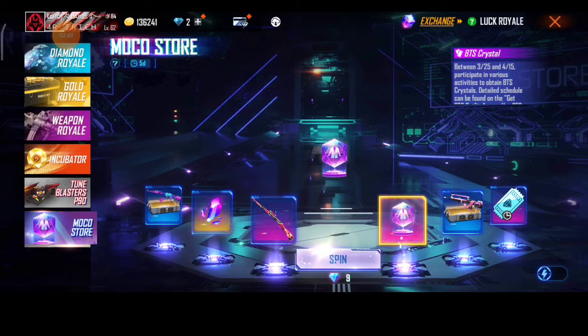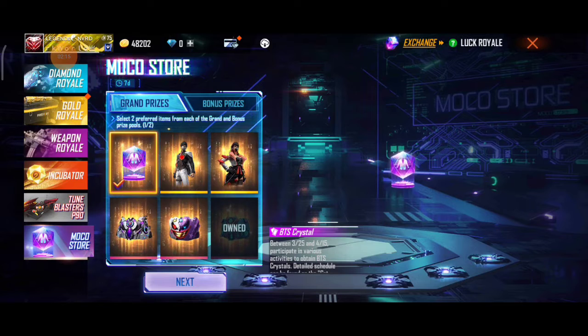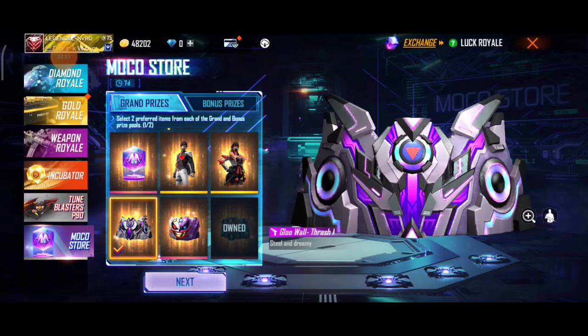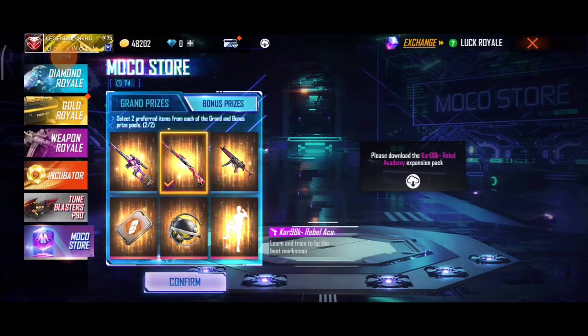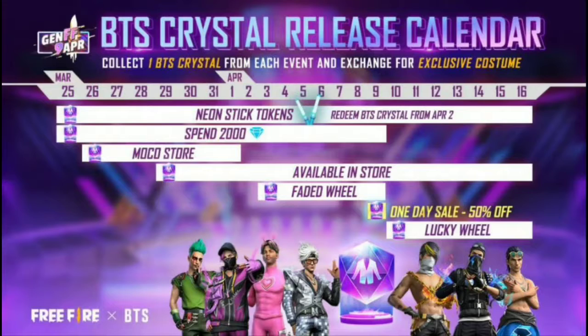You can use the bundles and the token. Here we are going to launch the MoCo Store. We have a Glow All Skin and the Thompson Skin. I will show you the calendar.